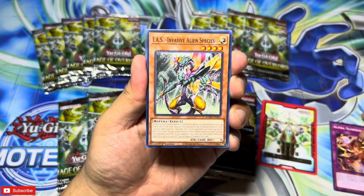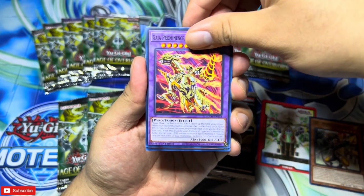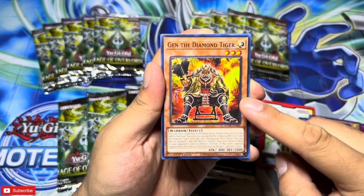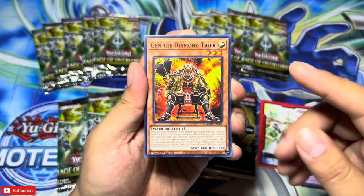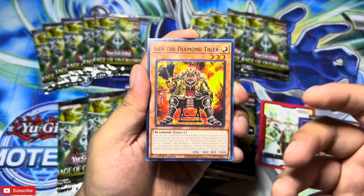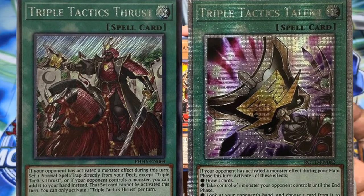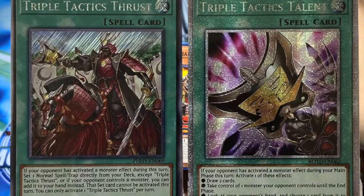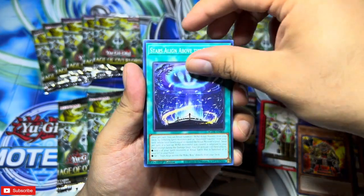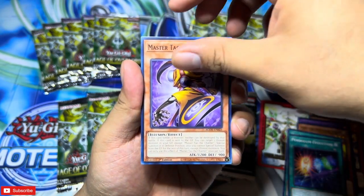We got Alpha Summon, Invasive Alien Species, Gaia Prominence — a new Gaia card, pretty cool. Jen and Ken are also in this set and these guys are actually pretty meta-warping for the game because they can be played in Infernoble, Dark World — basically where it turns on talents. They get summoned on your opponent's field, activating Triple Tactic Talents or Triple Talents Thrust. These guys basically let it happen for free and they're commons — that's crazy.